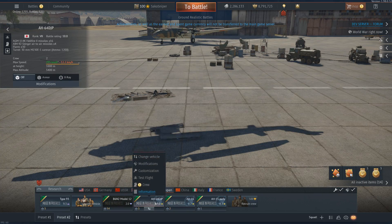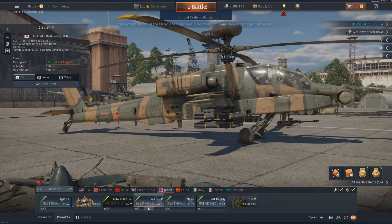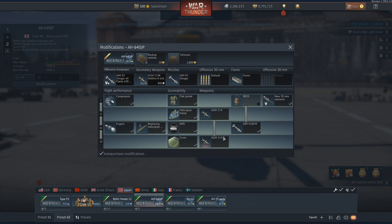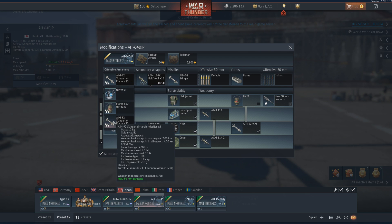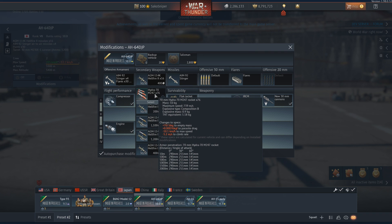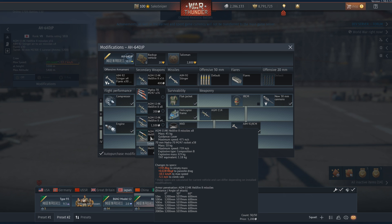The star of the show in the Japanese helicopter tree is the EH-64 DJP — basically just an Apache Longbow but the Japanese variant. They haven't correctly modeled the Stinger missiles yet but I'm sure they'll fix that before it goes live. You get thermals, AIM-92 Stingers, and FLIR — which is nice for defending against infrared missiles, though most people are firing Vikhr missiles from K-52s and K-50s, which FLIR is useless against. In terms of loadouts, you have the same Hydras as on the British and American Apaches, plus the Hellfire 2 — either 8 or 16 of them — or a mix of Hydras and missiles.